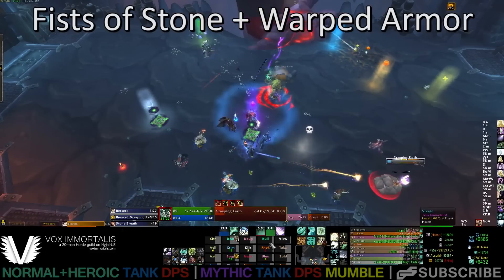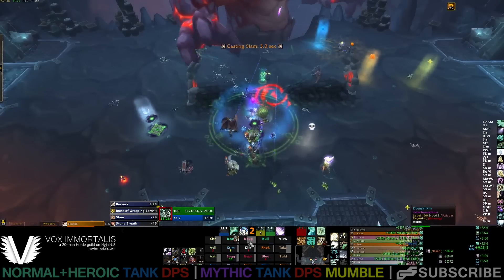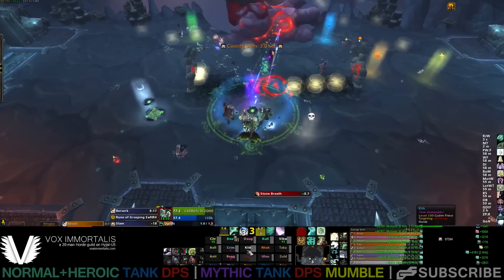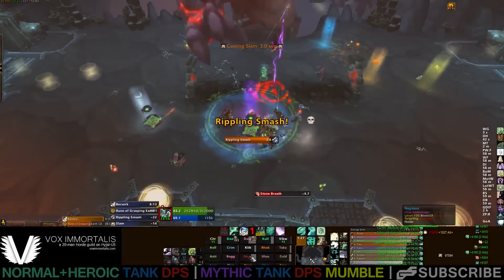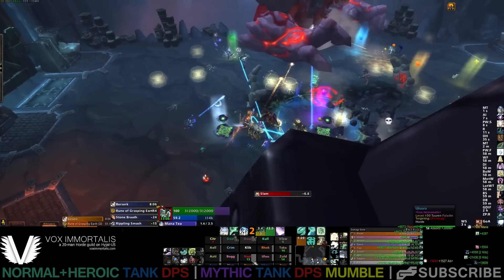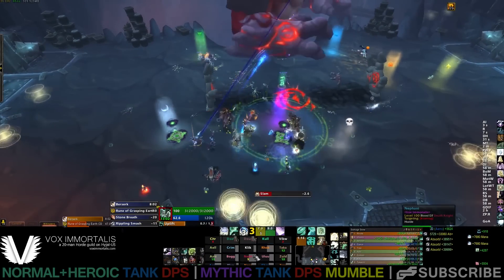The tanks need to be stacked on top of one another, off to one side or the other, and at least 15 yards away from other raid members. This will deal with the Fists of Stone mechanic, which targets the current tank and does pretty heavy physical damage to that player as well as another player within 15 yards. This can target only two people at most, so obviously the tanks being stacked at least 15 yards from others ensures that only those two people are hit.